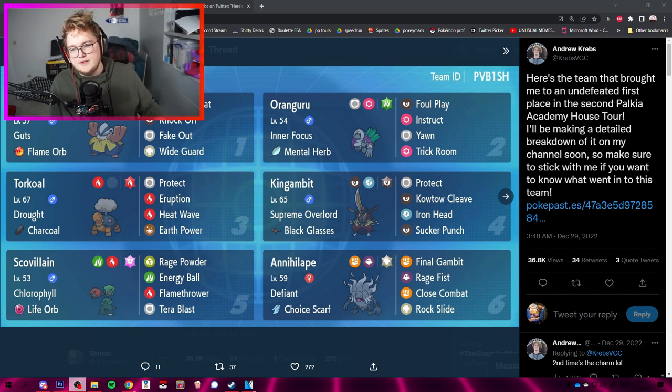It plays Oranguru for Trick Room, Torkoal for the possible abuse of Trick Room with Eruption, and then Instruct from Oranguru making Torkoal use Eruption again. Hariyama with Fake Out, possibly helping Oranguru set up Trick Room. King Gambit also very slow, abusing Trick Room. Scream Villain normally slow, but in sun with Torkoal can be fast with Chlorophyll. Choice Scarf Annihilape covers the speed variant. That's the team - let's see how it goes.